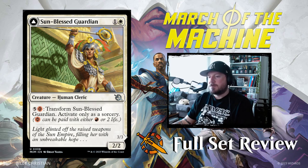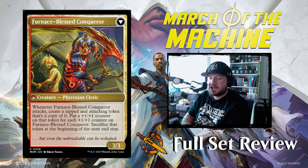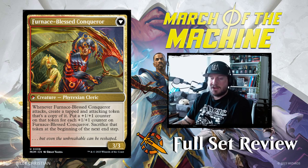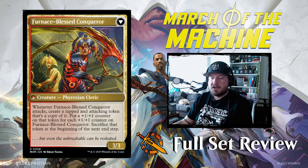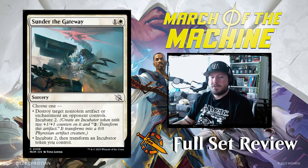Our next card is Sun Blessed Guardian — 1 and a white for a 2/2 human cleric. Its only ability is 5 and a Phyrexian Red to transform it into Furnace Blessed Conqueror — a 3/3 Phyrexian Cleric. Whenever Furnace Blessed Conqueror attacks, create a tapped and attacking token that's a copy of it, with a +1/+1 counter for each +1/+1 counter on it. Sacrifice that token at the beginning of the next end step. It could do work in limited, but it's really expensive — on paper it doesn't look that great.